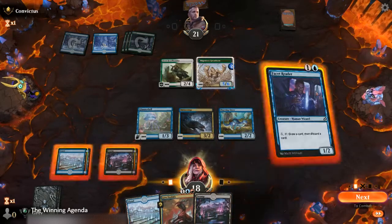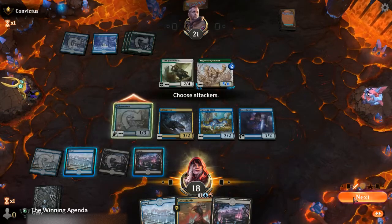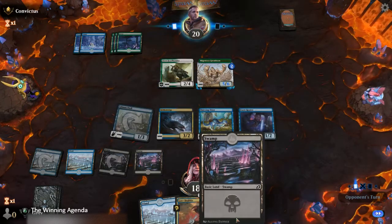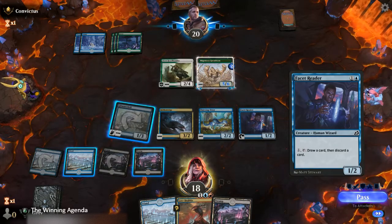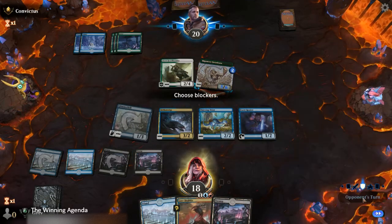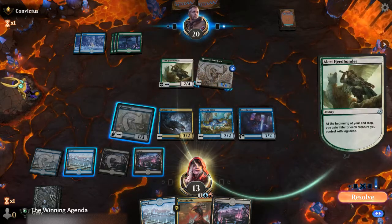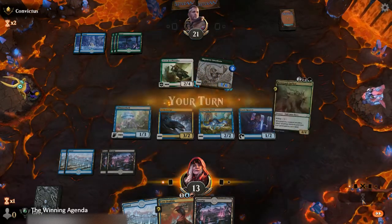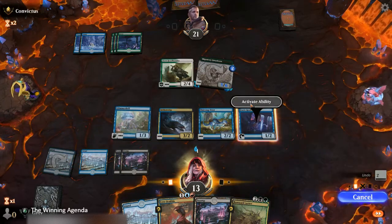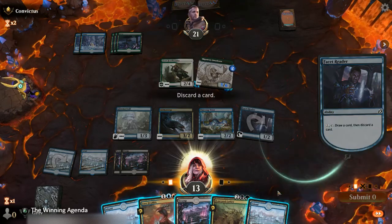They sit back and we'll hopefully get a little bit of value here. The Looter was exactly what we wanted to see — to get some things into the bin for Lord Dracus potentially, but also to get rid of some of this excess land. I think we're going to take five to the dome this time though, because our opponent isn't going to want to let us sit there and loot our way to victory. We'll Facet Reader straight up to see what we can find, and that can go in the bin.